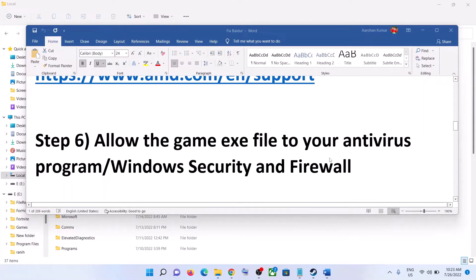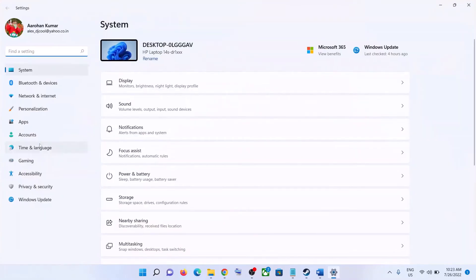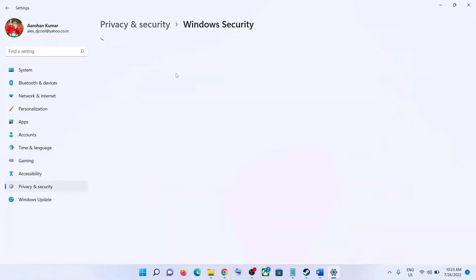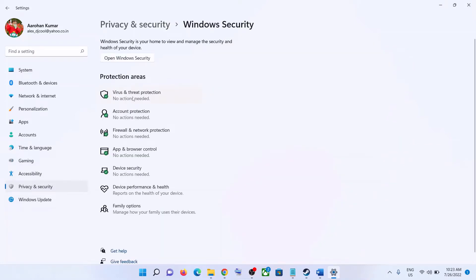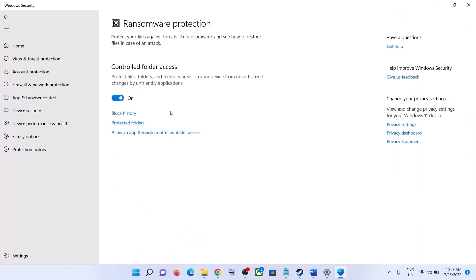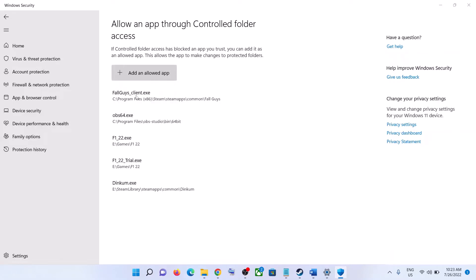The next step is to allow the game exe file in your antivirus program. If you have a third-party antivirus, make sure you allow the game exe file. If you are using Windows Security, go to the Start menu and click on Settings. On Windows 11, click Privacy and Security then Windows Security. On Windows 10, click Virus and Threat Protection. Scroll down to Manage Your Ransomware Protection and click on it, then click Allow an App Through Controlled Folder Access and click Yes.